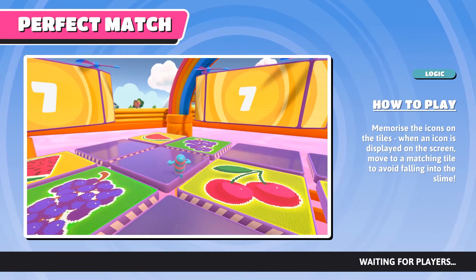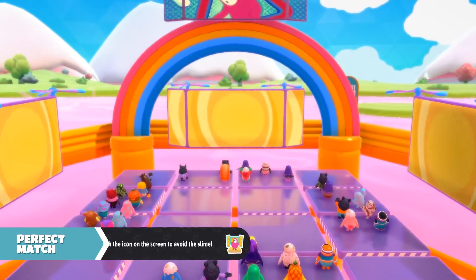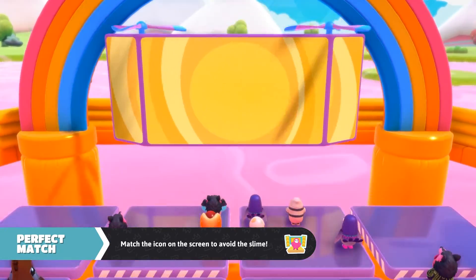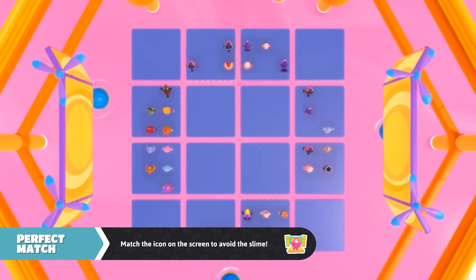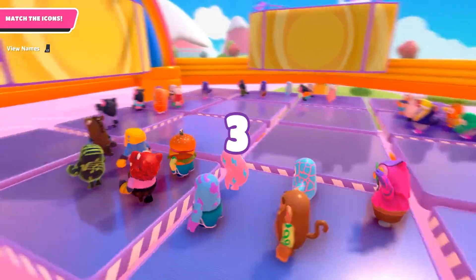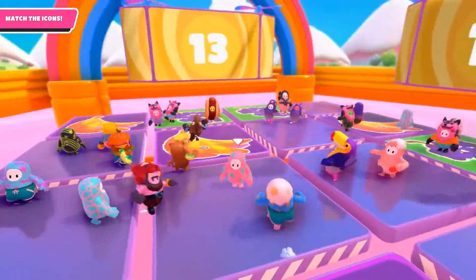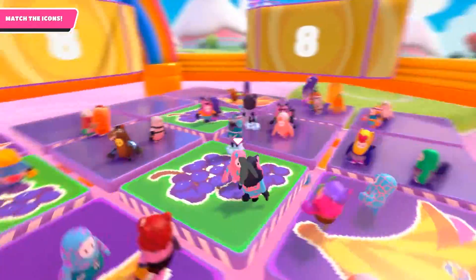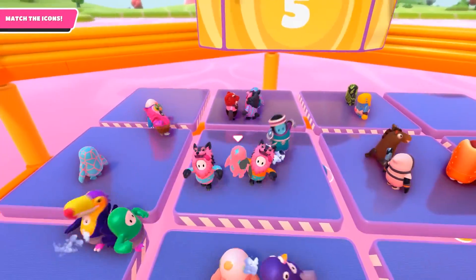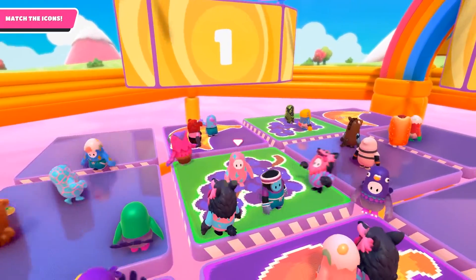Stage 3 is Perfect Match — pretty self-explanatory. There are images on the ground and images on the screen; you have to remember where the image on the ground is when the image on the screen shows up. We're standing on a grape, and bananas are right there. It's a grape — left and right and in front of us.